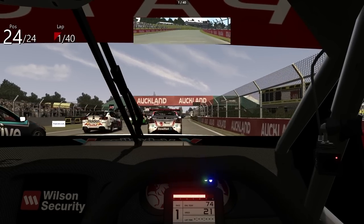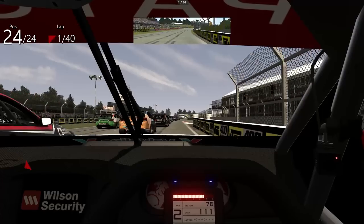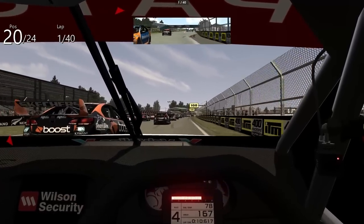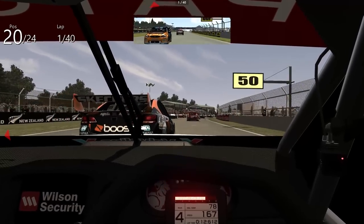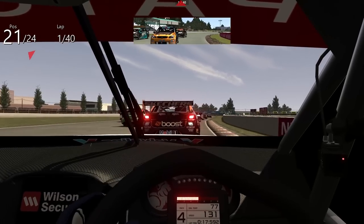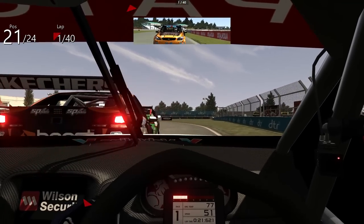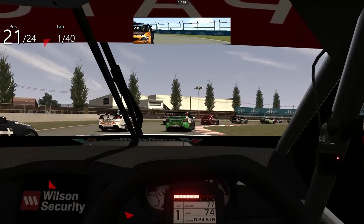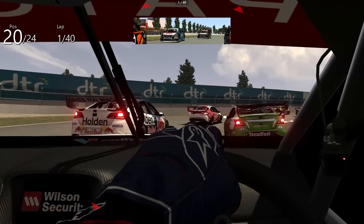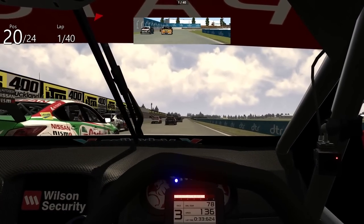And we're away! Look at this for a start — down the inside, probably better not get too greedy. A couple of people requested that I run in Garth Tander's GRM Commodore, so that's what we're doing. We are in Garth's number 33 Gary Rogers Motorsport Commodore as the AI get all wobbled up at the start. We're just going to sneak as many spots as we can while we can.